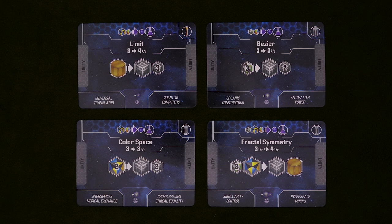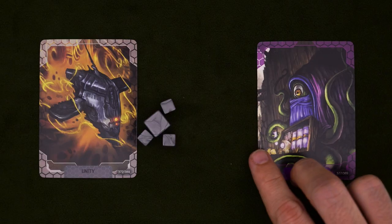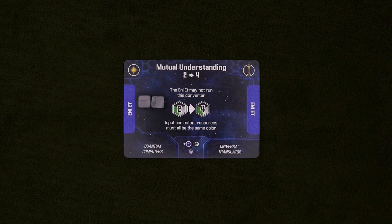Now, the Unity only support one colony, but they can also make computer worlds. These are four converters that require you to spend a colony and some resources in order to put them out, and then they'll further your ability to churn out wilds. You can create these in any order, and once out, they function just like any other converter. Now, the Unity wilds can't be stolen by the Zeth, and they work in a specific way with the Eniet's interest converters, but I'll cover that in more detail in just a minute.